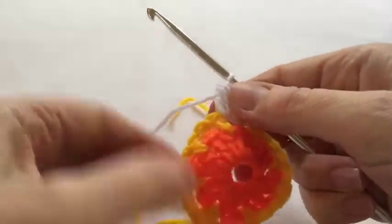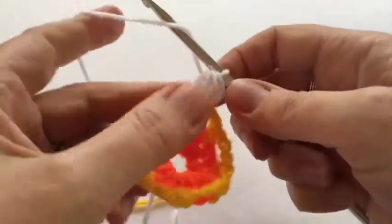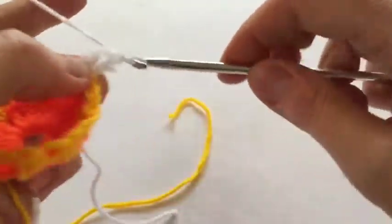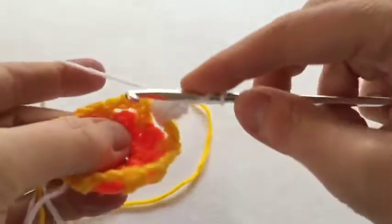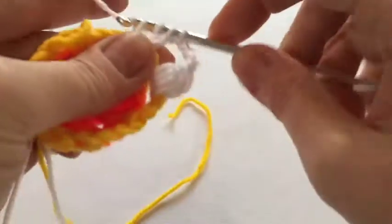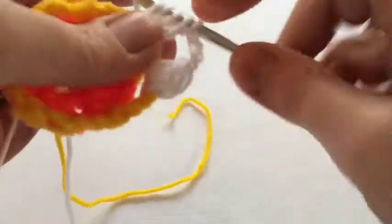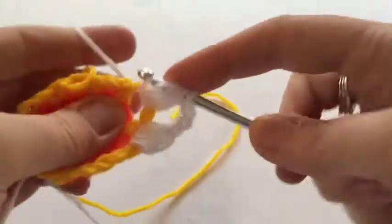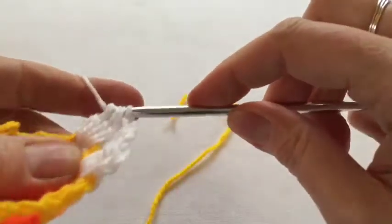Here's our vanilla joined in. I've done three chain and a three-treble cluster, and then there's a four-chain space. Then we do a four-treble cluster in that next space — one, two, three, four. This is the petals of course for our narcissus.